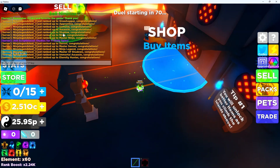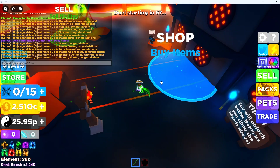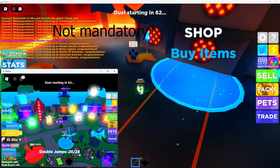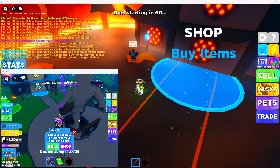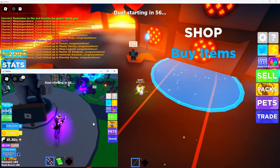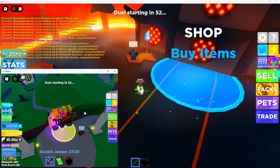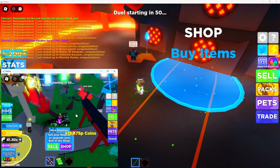You can see in the chat I got one, two, three, four, five, six, seven, eight, nine, ten, eleven, twelve, thirteen rank-ups. The first step is also mandatory — if you don't have an alt account to go into the duel, you can join a public server, but since people will leave the game it will make the glitch not work as effectively.